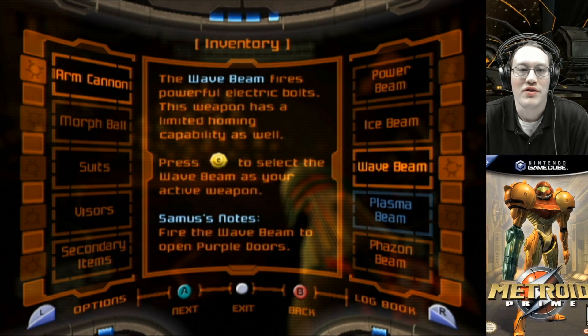Wave beam. The wave beam fires powerful electric bolts. This weapon has a limited homing capacity as well. Press C right to select the wave beam as your active weapon.